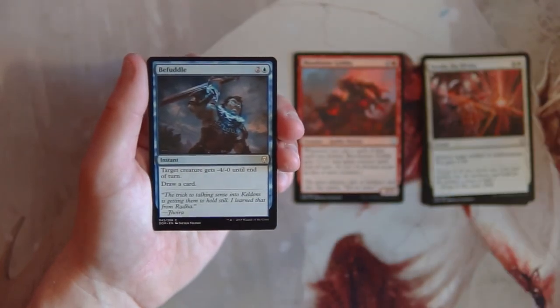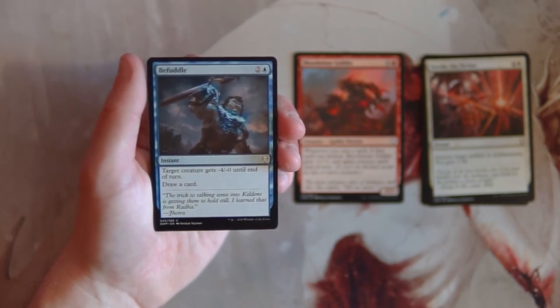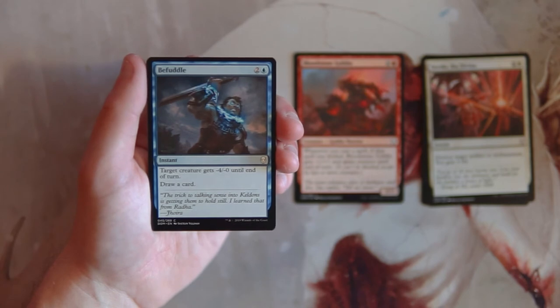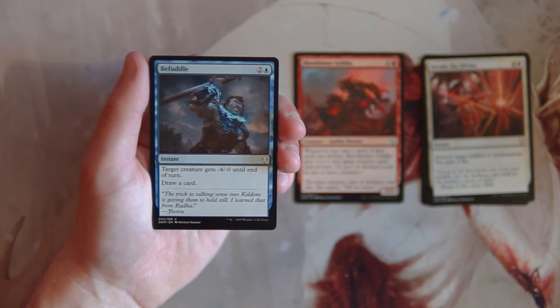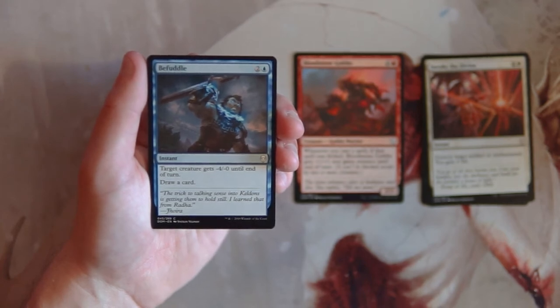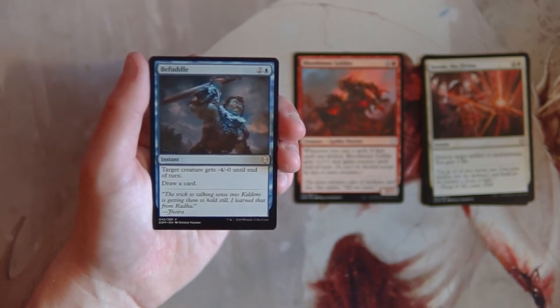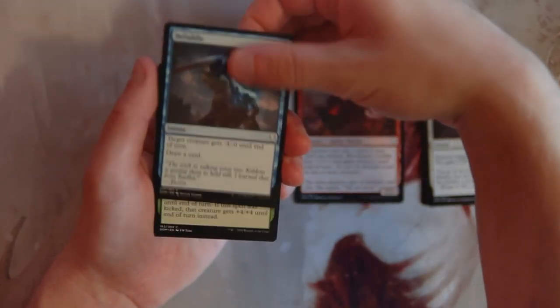Befuddle is an instant for two and a blue — target creature gets minus four minus zero until end of turn, and you draw a card. I've actually been a little impressed with this card. It's not hard removal, it's a negative combat trick you use on your opponent's creature. What's really nice is that it replaces itself — you're not losing value or momentum when you play it. It's not better than Bloodstone Goblin in my mind, but it's an okay card I'd play in a blue deck.